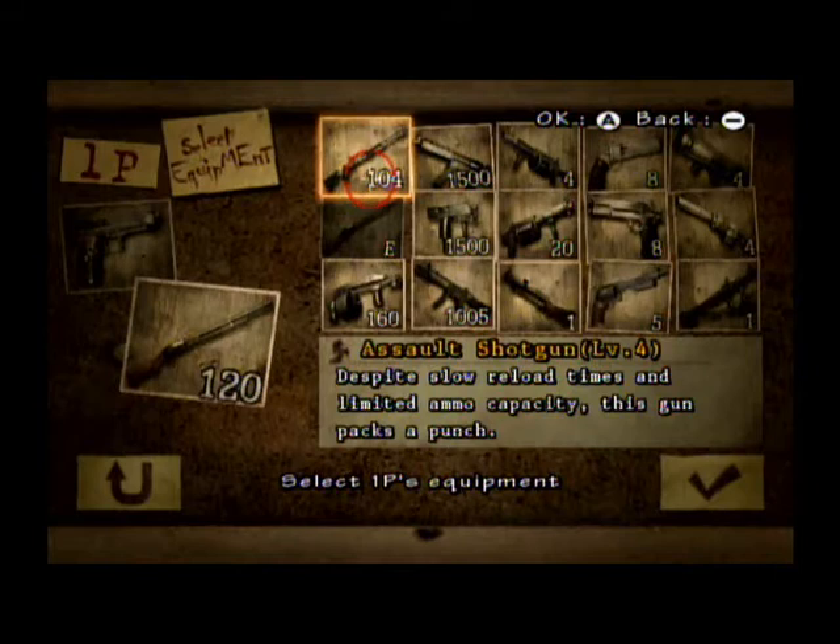Like Resident Evil 4, 5, and Revelations, the weapons have upgrades, but they're in levels and you can't choose which upgrade — you have to go in order. The maximum level is level 4, until you beat the game in hard mode with an S rank on every scenario. Then you unlock level 5, which is infinite ammo only. All the upgrades are like firepower, capacity, and the maximum ammo it could hold.